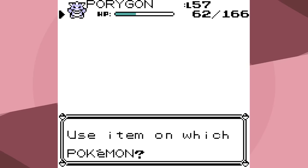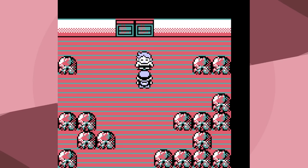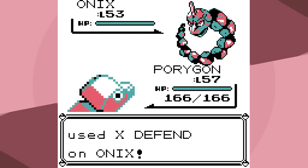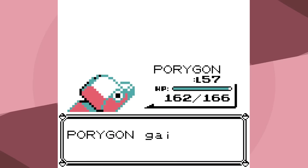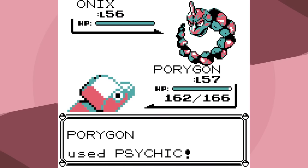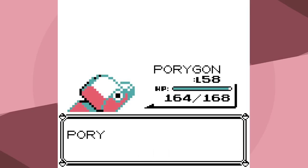Lorelei was not easy actually, but Bruno will be super easy — we have Ice moves, we have Psychic moves. Going for Agility just in case Hitmonlee outspeeds, might as well go for three. Nothing to worry about with Onix, we knock it out. Hitmonchan — Psychic, one-shot. Hitmonlee — Psychic, one-shot. Second Onix — Psychic, one-shot. Machamp — Psychic, one-shot. Pretty easy, perfect level up just before Agatha.